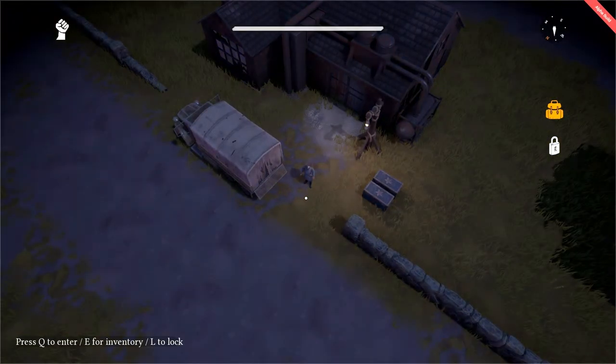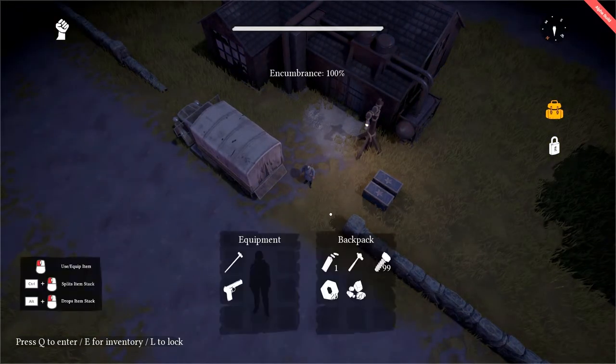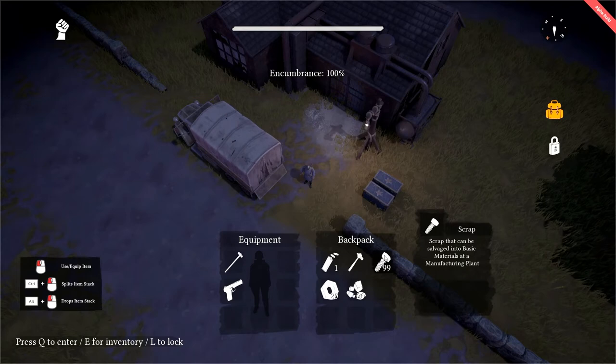So let's refine all our collected raw resources. Scrap will become basic materials or BMATs. Components will become refined materials or RMATs, and sulfur will become explosive materials or XMATs.